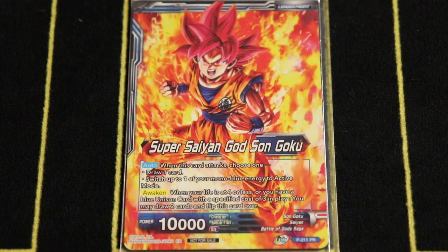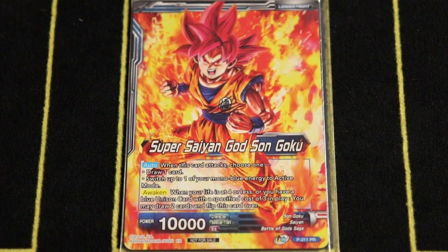This deck wasn't looked at for a while because it wasn't able to draw or keep up advantage in the early game. The awaken condition is four or less life, or if you have a unison with cost three in play — which they made a specific unison for this deck — you may draw two cards and flip this card over. So even if you get stalled out, you can awaken at eight life, which is a very big upgrade.